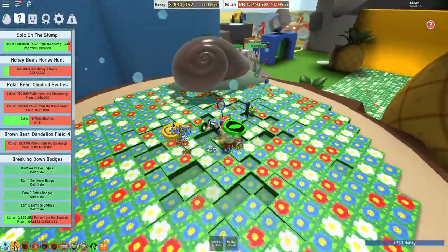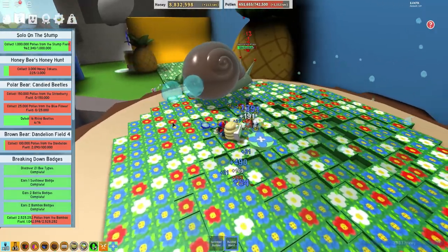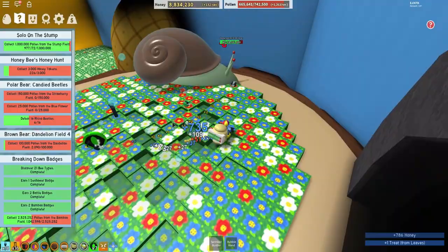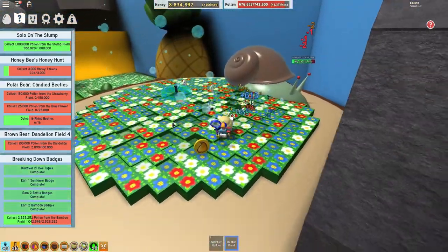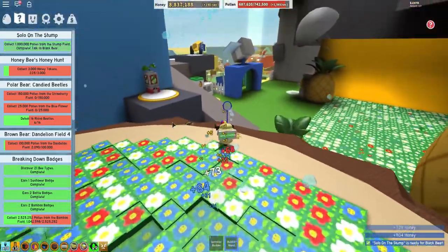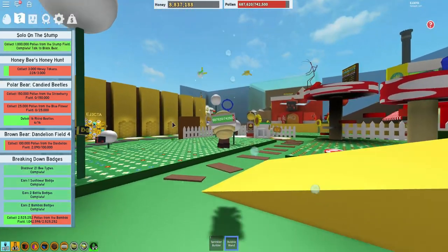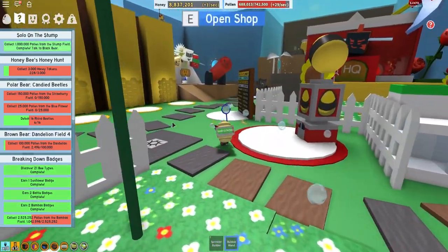We got it! 950,000, getting closer. We still need those blue tokens — we got a bunch of blue tokens while we were getting that sprout. We need 25,000 more, and our container is almost full again. 5,000 to go — we got it! Let's go talk with black bear, turn this quest in. We still have quite a few more before he gives us a star jelly. I wish he gave us another diamond egg — I think that's what he should be giving us each time, whenever we finish 20 quests in a row.